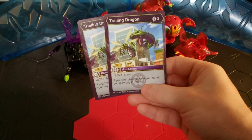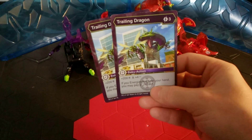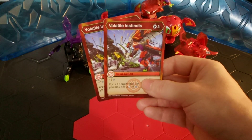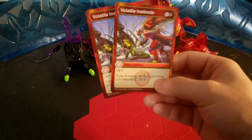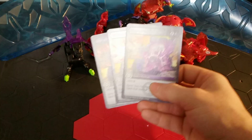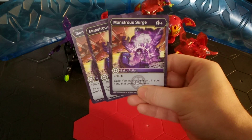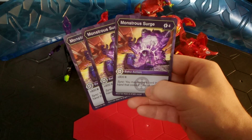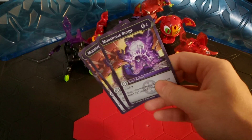Trailing Dragon — 3 energy for plus 200 B power, plus 4 damage, and if you energize this from your hand, you can pay 2 energy to draw 1. Volatile Instincts — 3 energy for plus 6 damage, and it also has the 'energize from hand, pay 2 to draw a card' effect. Here's the previously mentioned Monstrous Surge — 4 energy for plus 800 B power, and then Sync: you can reveal a card in your hand that costs 2 energy for plus 4 damage. It does stack up with Darkest Night — that's why I throw this into any Bakugir strategy I can with Darkest.